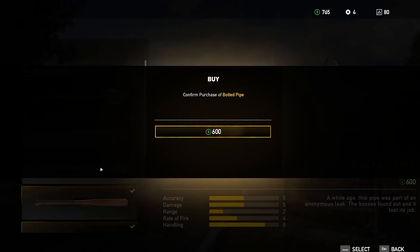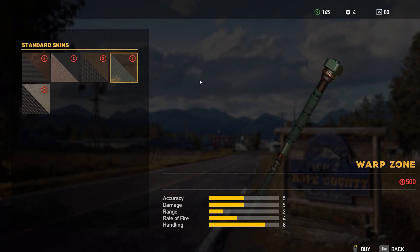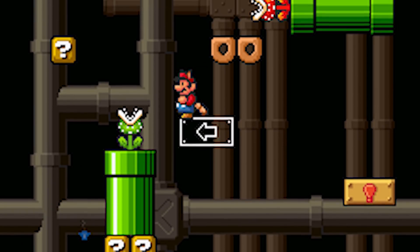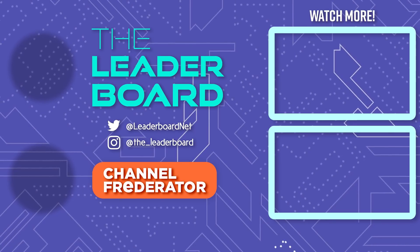For the last one we have something simple but fun. If you purchase the lead pipe at any weapons store and then take a look through the available skins, you will find a rather fetching green pipe labeled Warp Zone. This definitely looks a lot like the Warp Pipes in Super Mario Bros., and is the one I'm using from now on.